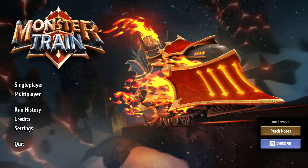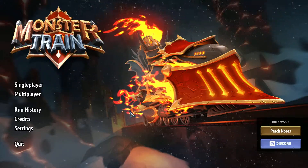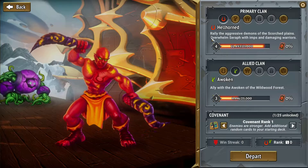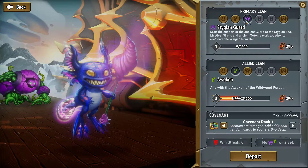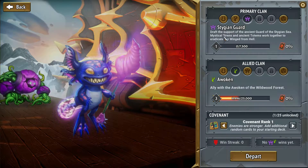Hello everyone and welcome back to the next episode of Hates the Name Plays Monster Train. Let's go ahead and load up a new run. Last time we had a solid victory as the Hell Horned, so this time we're going to switch it up and play the Stygian Guard, who I've not played as at all.